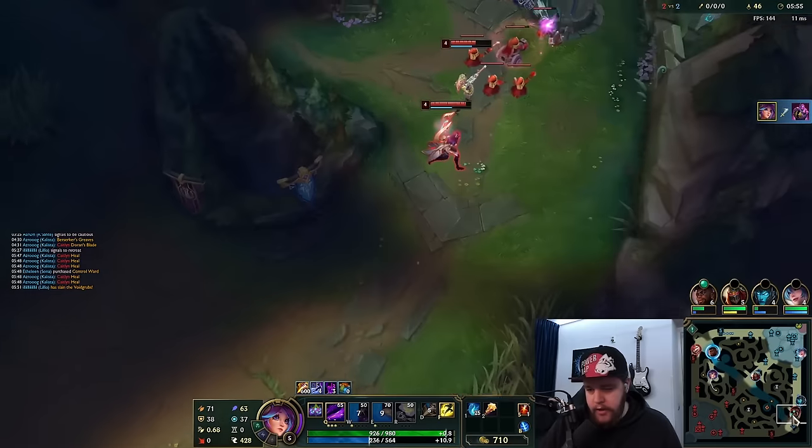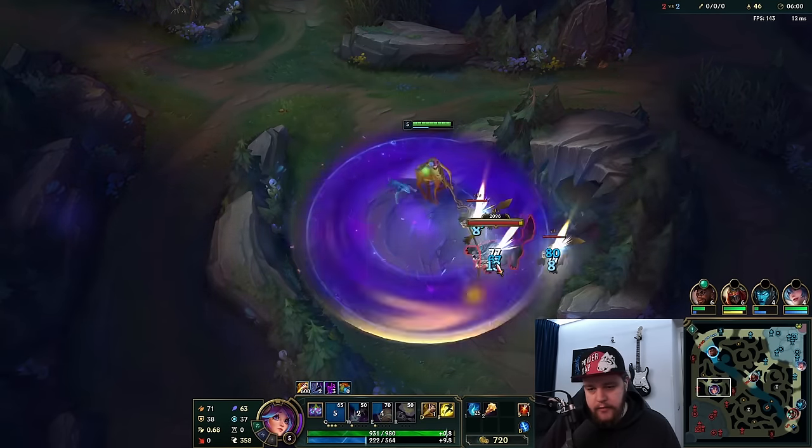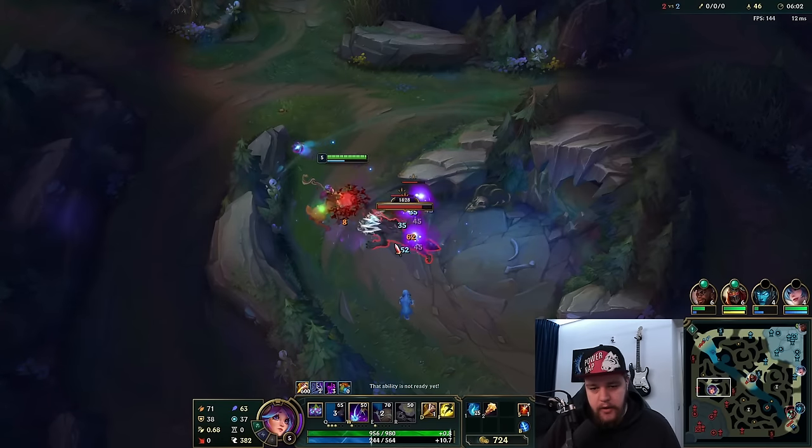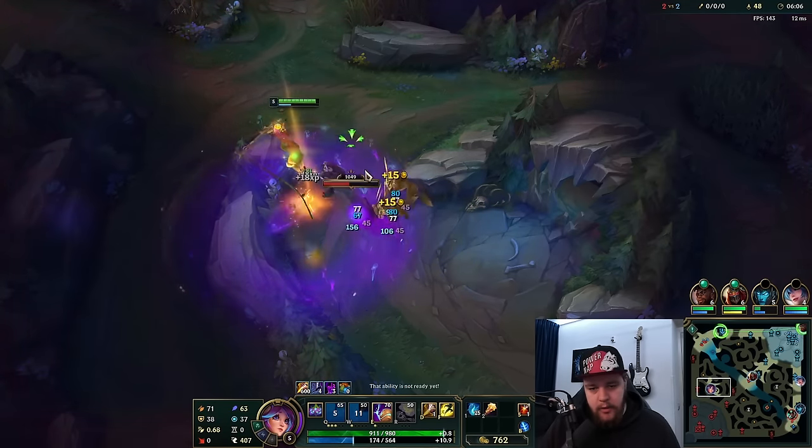By the time I'm respawning, both of these camps should be up, noting he was just bot lane, so I'm going to take both of them to deny him a lot for being bot lane. If he trades Rift Herald for Void Grubs or Dragon, that would be fine with me. Not a problem whatsoever.